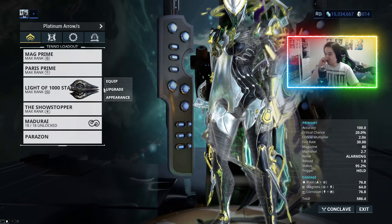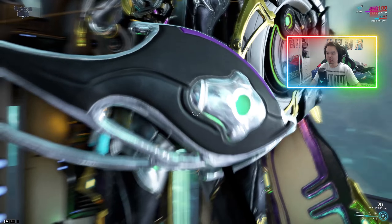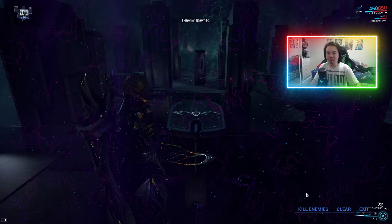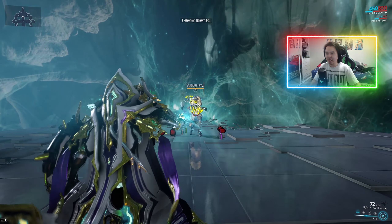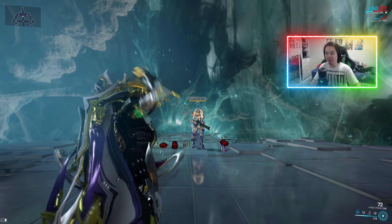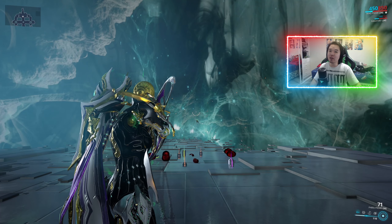So if we swap to the viral build — remembering 79,000 off an orange crit from the Paris Prime after we coated its status chance — let's see how much damage we can do with our Paris Prime aiming for the head: 74,000.